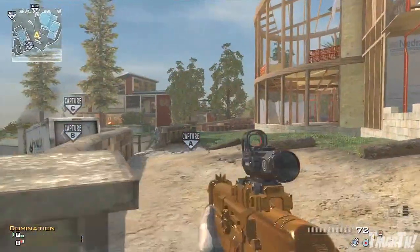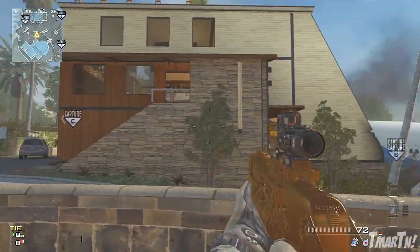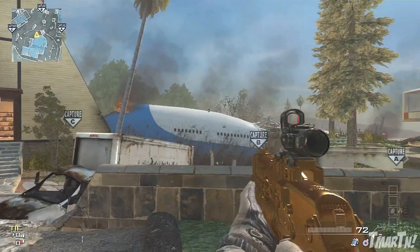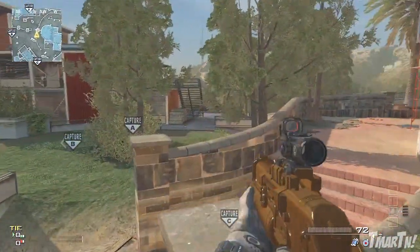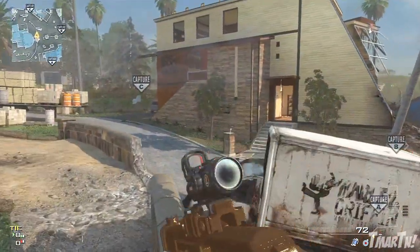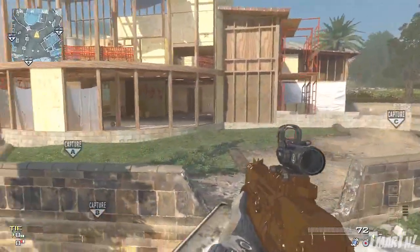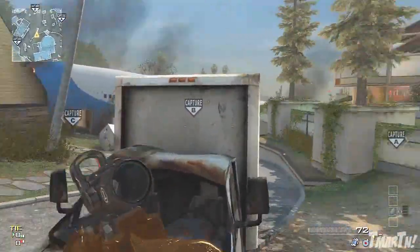What's going on guys? T-Mart here and I'm doing another episode of Modern Warfare 3 Jumps and Spots. In this video we're going to be taking a look at the brand new map Black Box that just came out this morning. I've been playing it for the past couple hours and I got some strategies, spots, and jumps that I wanted to share with you guys, so let's get into it.